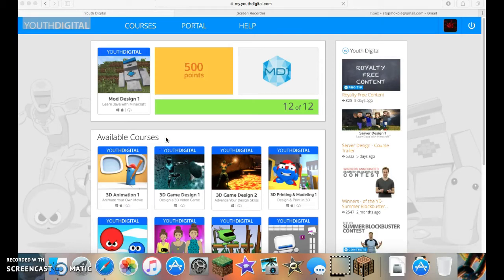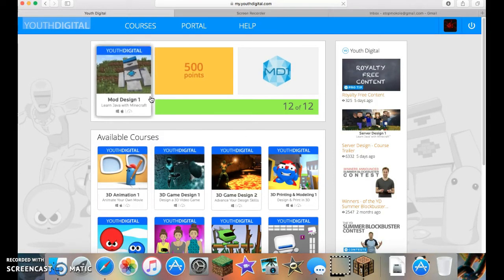Hello everyone, it's StopMocal. I'm back with a review for the Youth Digital modding course. Youth Digital is a mod design course that you can purchase online. When you purchase it, you get the software and you can install it and create and install your very own mods for Minecraft.